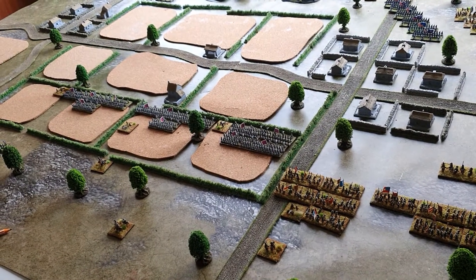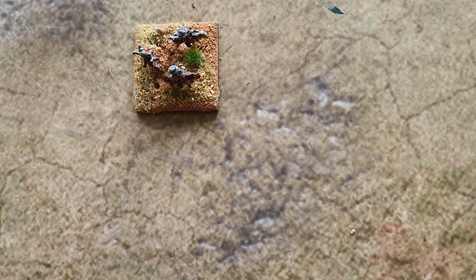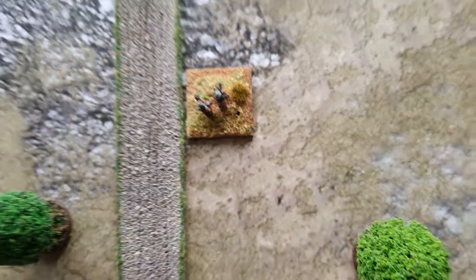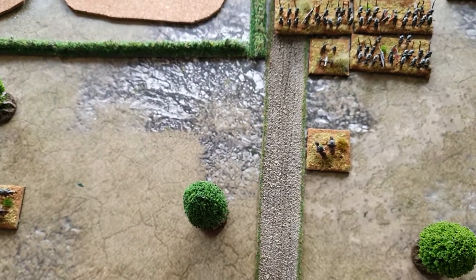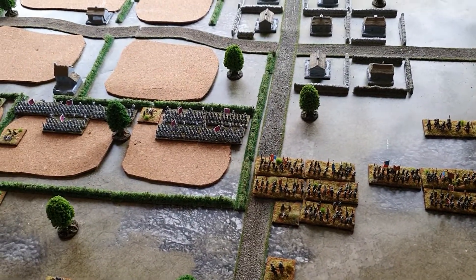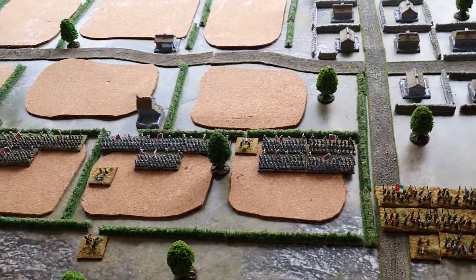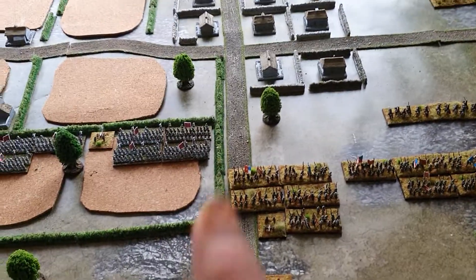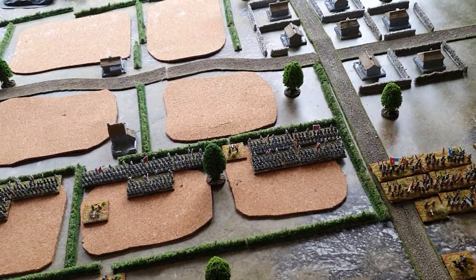I think I'm okay with the way command works — from your commander in chief, the base with three figures on it, down to individual divisional commanders which have two figures. You have to be within ten base widths, effectively thirty centimetres, for your command to work properly, because you lose half your tempo points when issuing commands to commanders outside that thirty centimetre range. Or if out of sight — they could be closer, but if you can't see them, you're still losing half your tempo points.